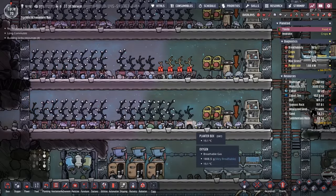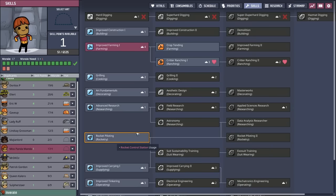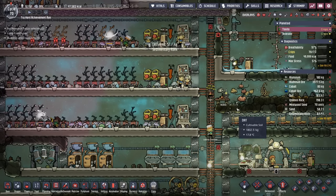As long as I can keep all these hatches happy and reproducing, we should be good. Miss Pandamanda is finally leveled up again, so we're now going to have four ranchers capable of doing lullabies and ranching errands. This should help keep the barbecue machine flowing.